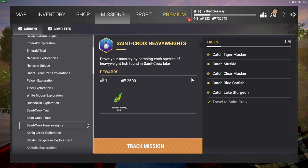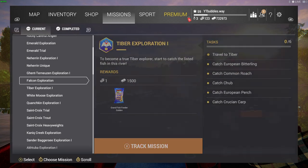Welcome back. We've got some more Fishing Planet for you guys here today. We've done a lot of other missions in different lakes, we've also done the exploration for St. Crocs. Today we are doing the St. Crocs Heavyweights. You need to travel to this place, make sure you buy a license, come to missions, go to St. Crocs Heavyweights, and track this mission.